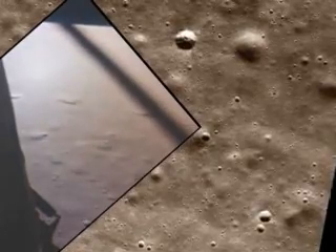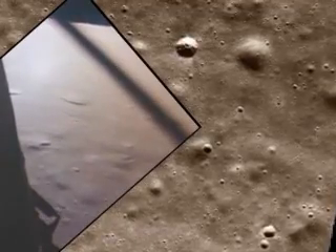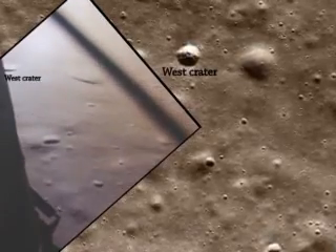Altitude 6200 feet. Roger, 1201 alarm. We're go, same type, we're go. 2,000 feet, 2,000 feet, end of the AG. 47 degrees. Roger, 47 degrees.